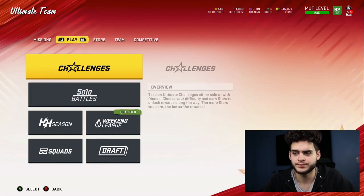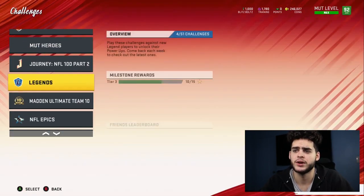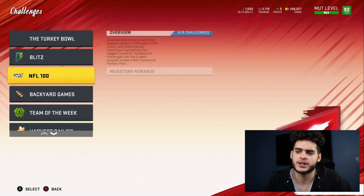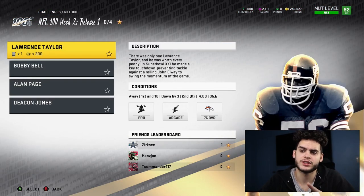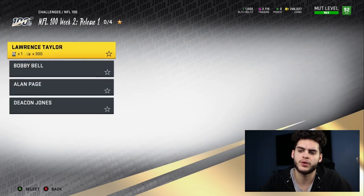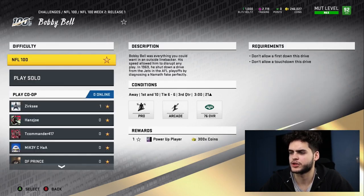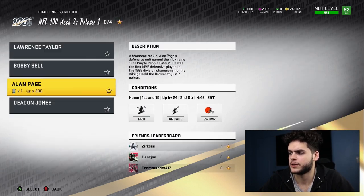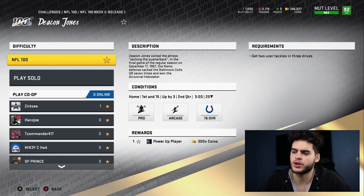Make sure you're getting your NFL 100 solo challenges done. The ones from last night are out — Lawrence Taylor, Bobby Bell, Alan Page — but the newer ones are not out yet since it was two releases. They're really quick; you can do all four of them in about six minutes. The objectives are: get a sack, don't allow a first down on this drive, get a sack, and then two user tackles across three drives — that last one is probably the hardest and longest.